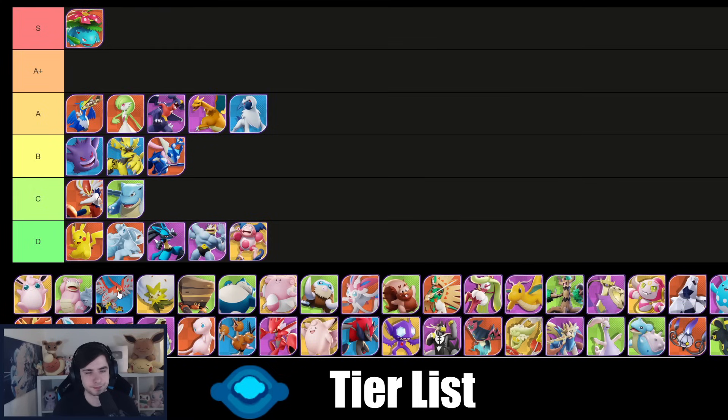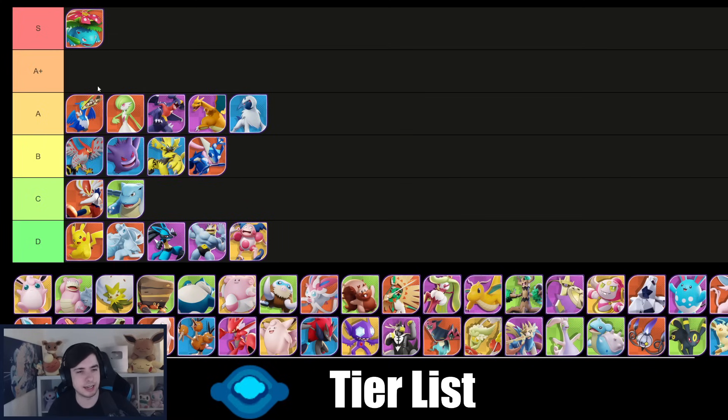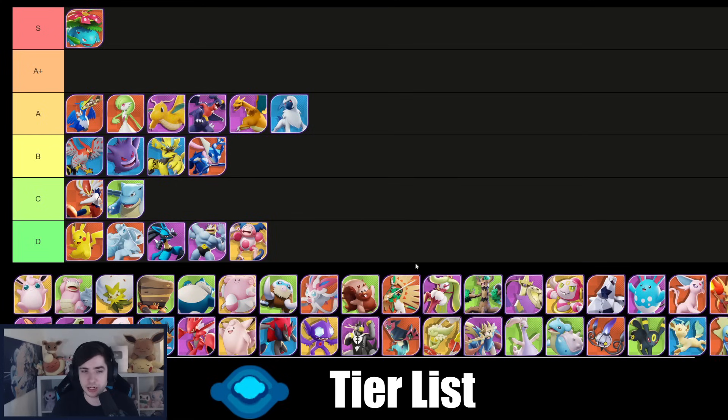Lucario is also pretty bad in center lane. Talonflame is actually much better in center lane — but it's still lacking something. Good Talonflame players know you so well it's very difficult to play against, but I don't think I can put it higher than B tier. I'm a big fan of Dragapult, but I'm not sure if A tier is fair — it might be a bit biased. I think Dragapult is actually quite solid with a lot of different builds though.